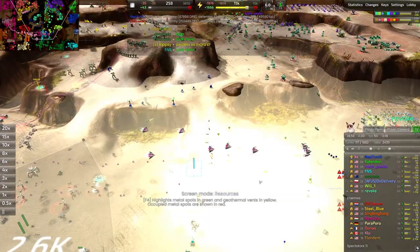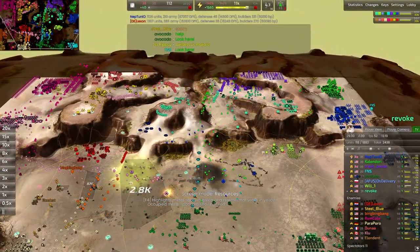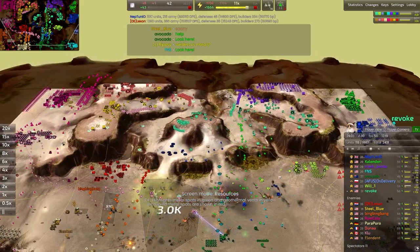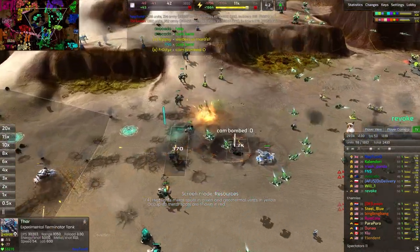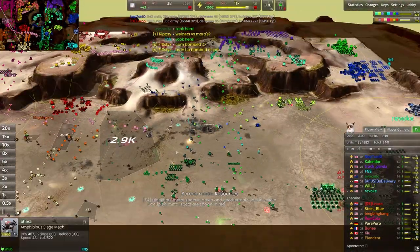Bombers are going after the commander here — they will get it. Very nicely done. That is the win condition for the game, so it's definitely worth sniping one whenever you can. I think they were probably hoping the commander would stand right next to the Thor, and one thing would lead to the next.